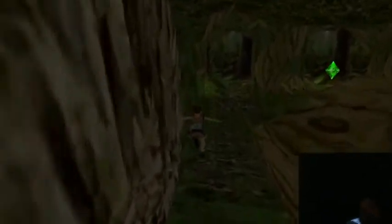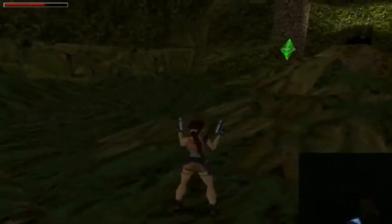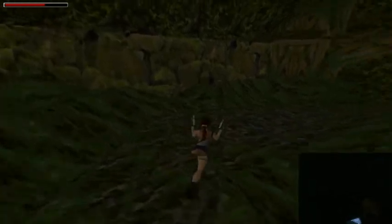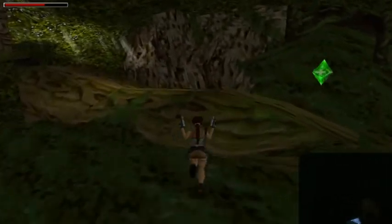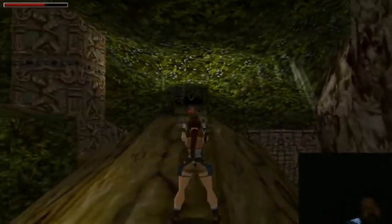And then we come this way — there's another health crystal. I don't think I need it, but I do need to get my guns out because there is a tiger in this room that comes out. Yep, there he is.